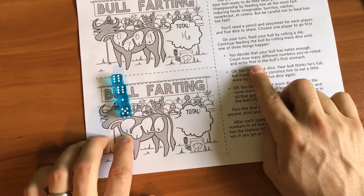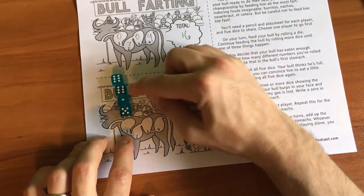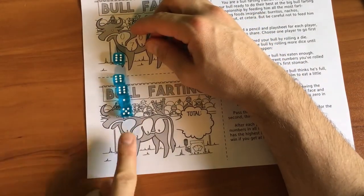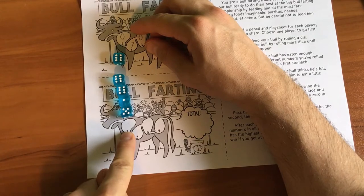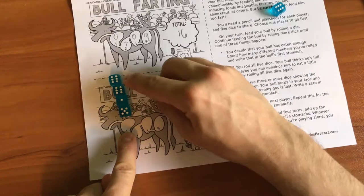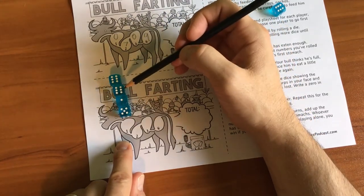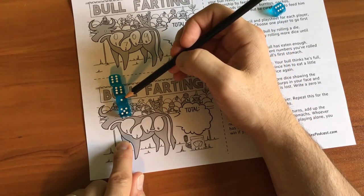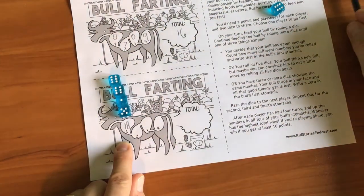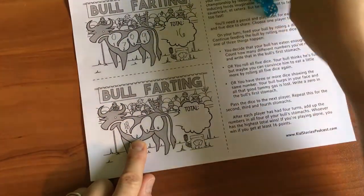Now here's the gamble — here's where I'm pressing my luck. If I roll another die and get a six, I'll have three of the same and my bull will burp and I'll get a zero in this stomach. I don't want that to happen. So I'm not going to roll another one. I'm going to take this total score. Six and six is twelve, then thirteen, then five is eighteen — there's eighteen. Now I can do it again for the second stomach. I'll do the second stomach and then we'll move on.